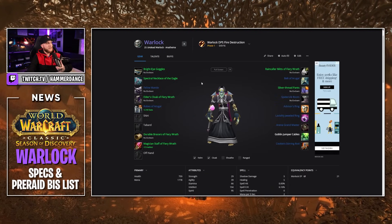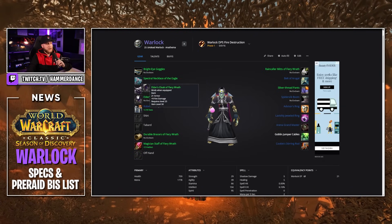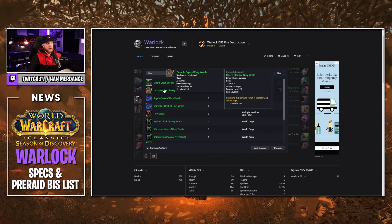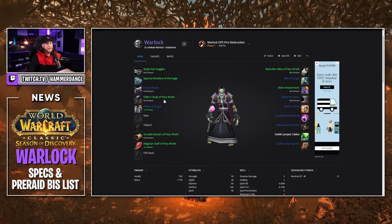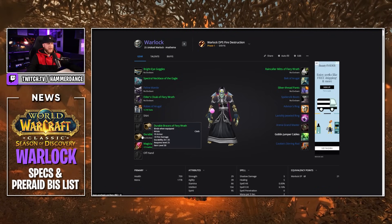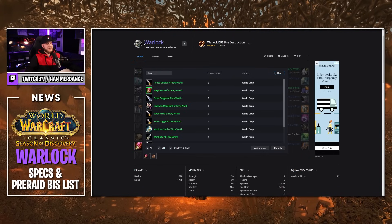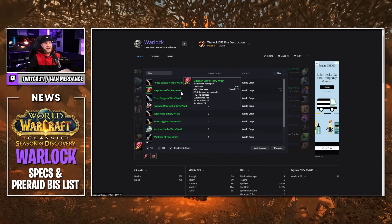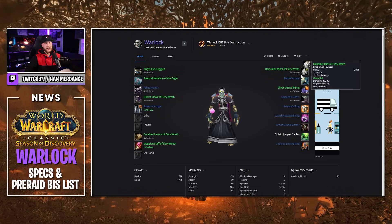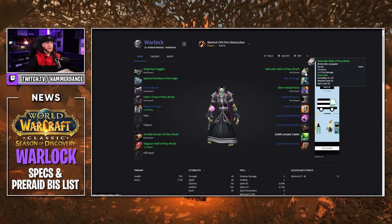The gear for the Fire Destruction build is very similar to our Shadow Cleave build. The differences are the shoulders — you want to go with the Feline Mantle from Shadowfang Keep. For our cloak slot, you want an Elder's Cloak of Fiery Wrath or any of the Fiery Wrath cloaks — search up 'Fiery' and there's a ton of them on the Auction House. Robes of Aragul for your chest should be great. On our bracers, go with a Fiery Wrath set of bracers for a little more fire damage. For our staff, a green Staff of Fiery Wrath is a solid pick — Magician's Staff of Fiery Wrath would be your absolute best in slot, giving you 16 fire damage. For gloves, Raincaller Mitts of Fiery Wrath give 11 extra fire damage, which is pretty strong.